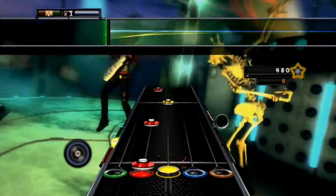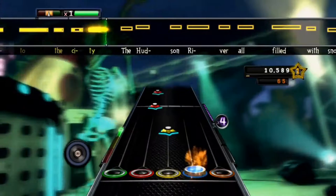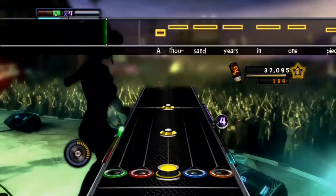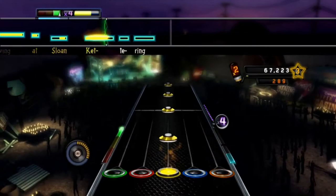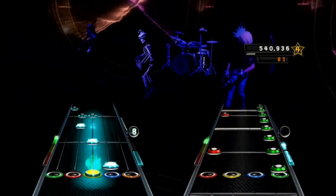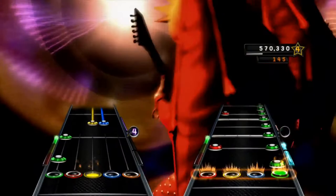Guitar Hero 5's setlist isn't as varied as World Tour's, but it works better that way. In the reviewer's opinion, World Tour was trying too hard to be like Rock Band in its song selection, and Guitar Hero 5 fixes this by selecting songs that fit with what Guitar Hero is known for. Live songs return along with a few remixes. 'You and Me' by Attack Attack was included after the band won a contest where bands submitted new songs for Neversoft to choose from. The sound effects are a lot more impactful and energetic than in pretty much every other Guitar Hero game.